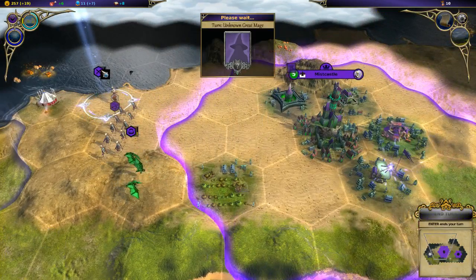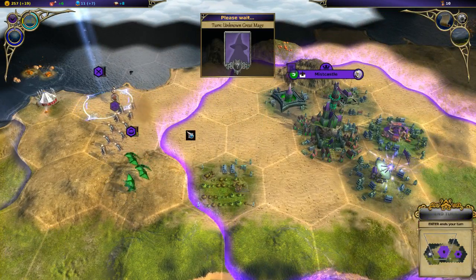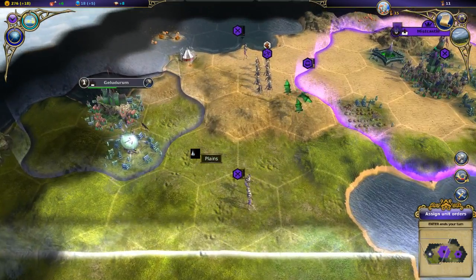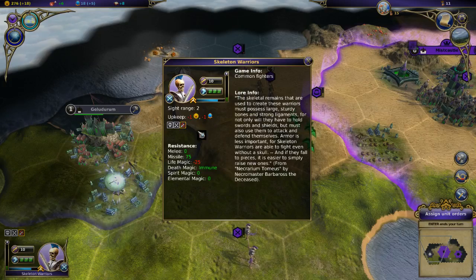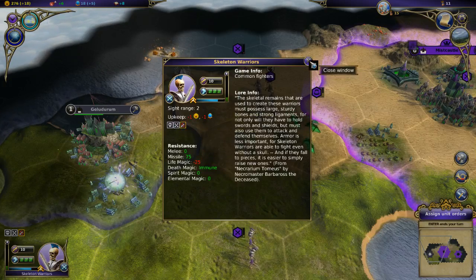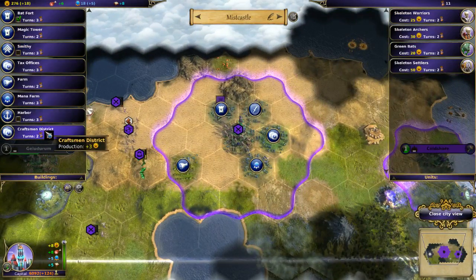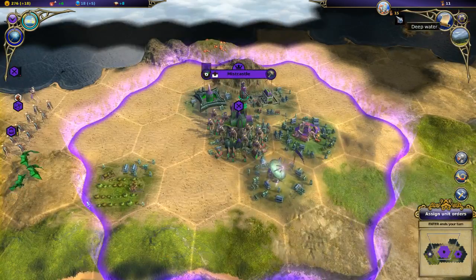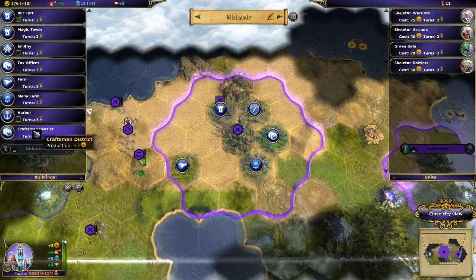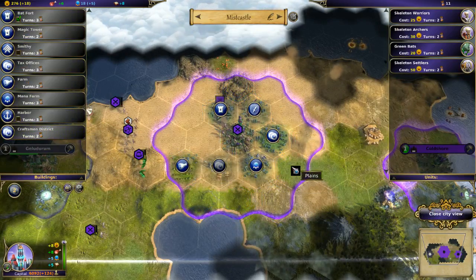I don't know if undead units heal, frankly - I recall they just can't be healed by life magic, that's all. I can build something - let's build that Craftsman District because that's what I have the quest for. It's kind of nice that there's a pop-up at that point. Craftsman District, we're going to build it. Let's build one more warrior - it does cost mana but he's going to lead the charge.